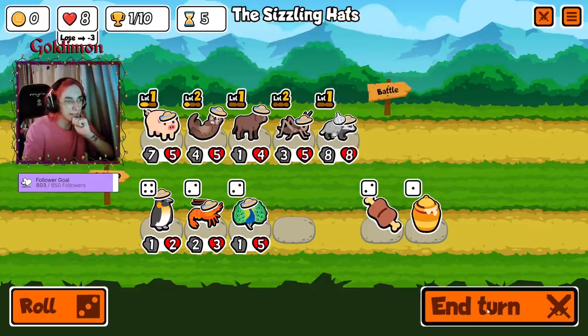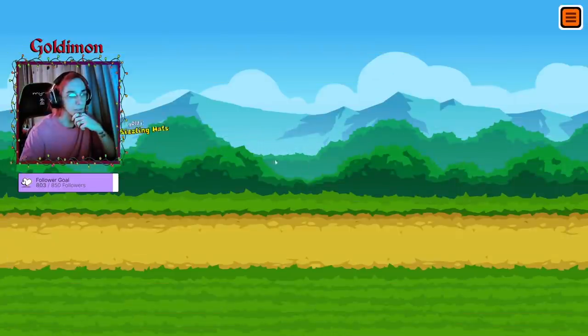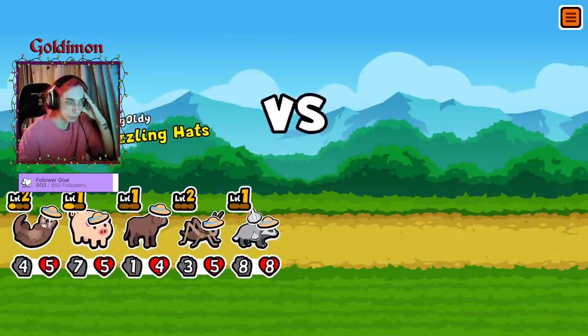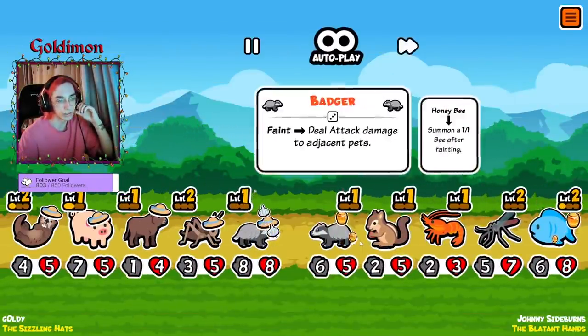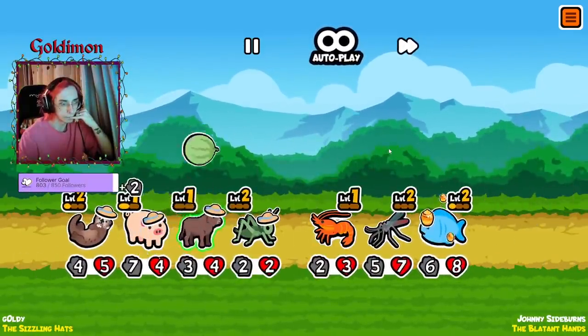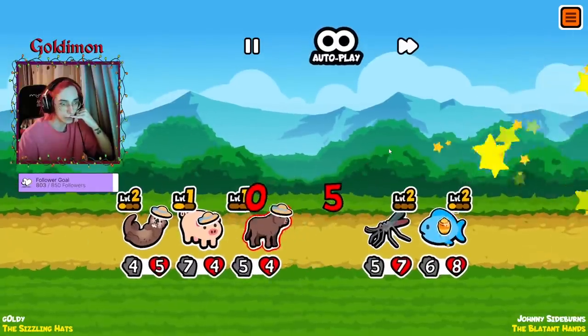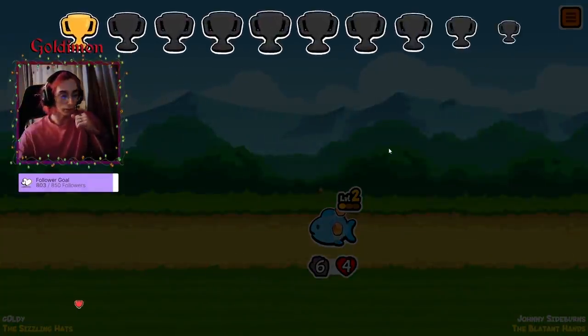Okay, this guy goes like this. This is still okay — we just need a pill now to get the permanent melon so we can use the Ox behind the Badger. Oh god, this guy's doing the exact same thing. The honey actually protected him!